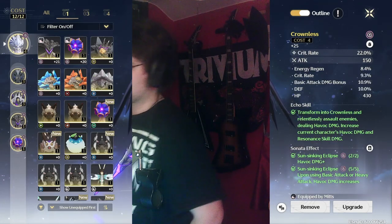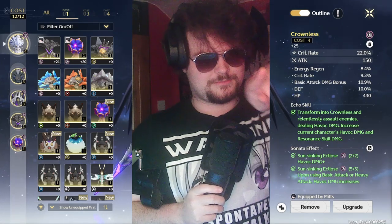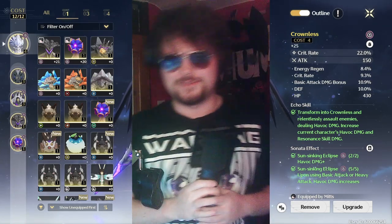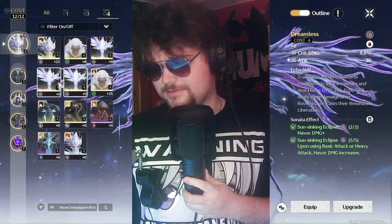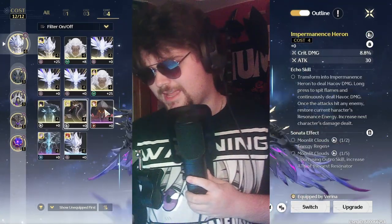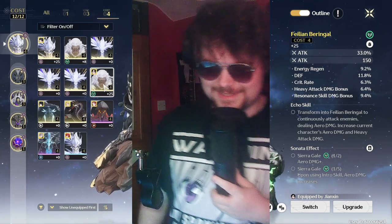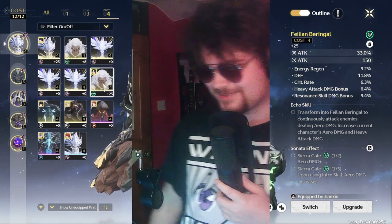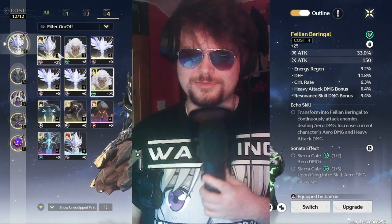Each cost tier gives different main stats. For four-cost boss echoes you can get crit rate or crit damage and attack as main stats — that's basically the only way to get crit on your echo main stat. There's no other way to get it reliably; you can get lucky through substats but mostly just go for crit rate and crit damage on your four-cost.